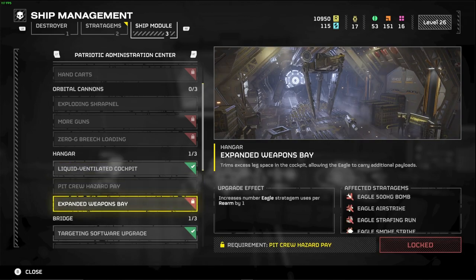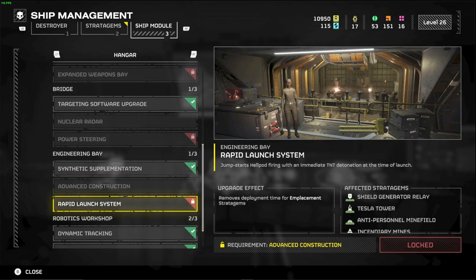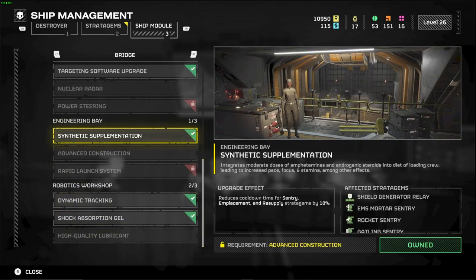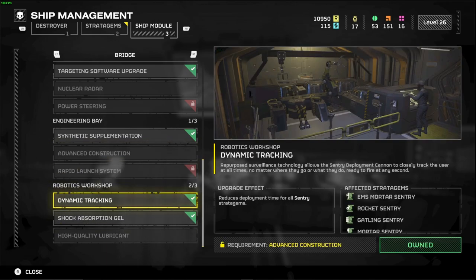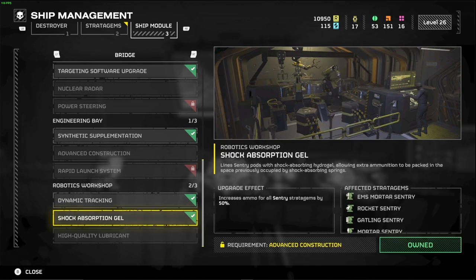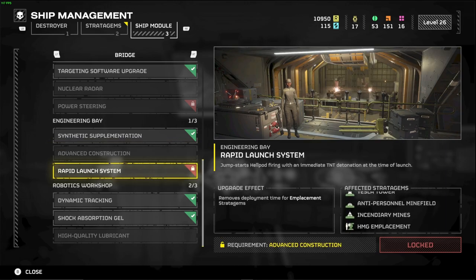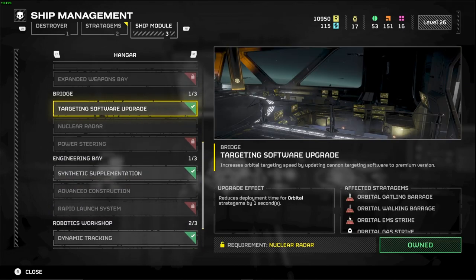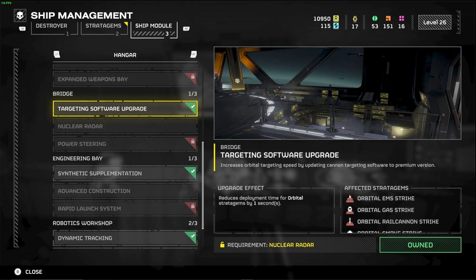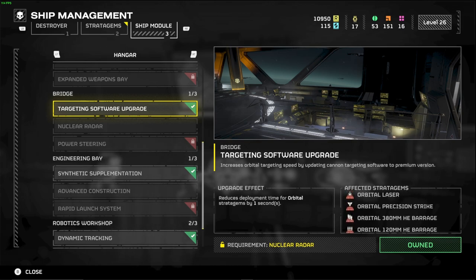If you're going for great airstrikes, the hangar upgrades are fantastic: liquid ventilated cockpit, pit crew hazard pay, and expanded weapons bay which gives one more use before the eagle has to rearm. I'm personally working on the sentry upgrades: reduced deployment time, 50% increased ammo for all sentry stratagems, sentries rotating to new targets more quickly, advanced construction for more health, and instant deployment for emplacement stratagems. The targeting software upgrade for orbital stratagems reduces targeting time by one second, and you'll be amazed how effective that is.